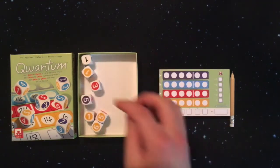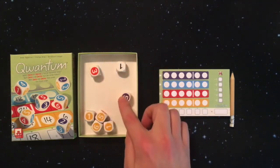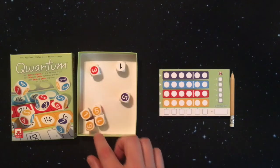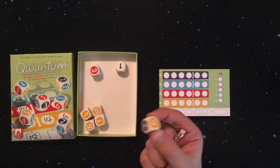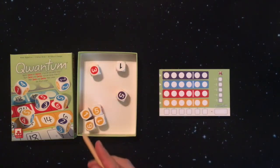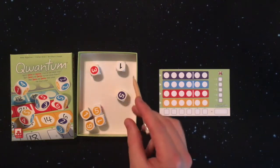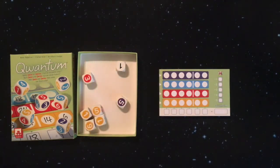The white die is a normal six-sided die numbered one through six, but the colored dice have different numbers distributed differently on each die. When rolling, you're allowed to look at each die to know which colors and numbers are on each face before deciding to re-roll it or not. Once you've re-rolled, you sort the dice by color, placing the white die by itself and grouping all the colors together.